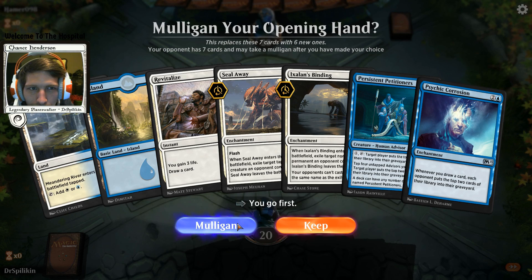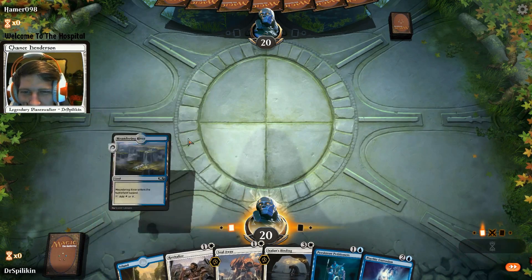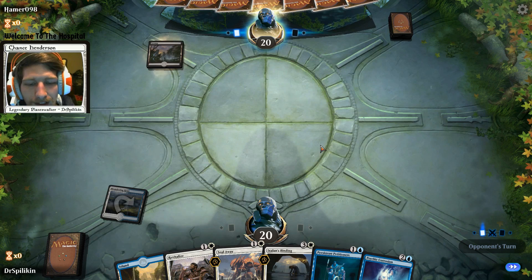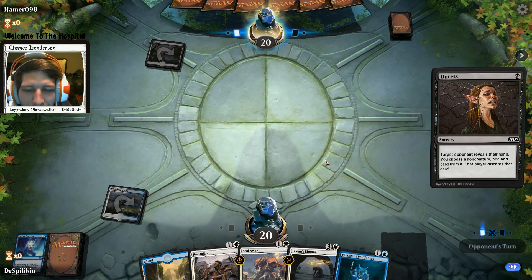Mill decks are slow and this is an extremely slow start - we don't have Petitioners, Psychic Corrosion is going to take a while. We have Revitalize and Seal Away to stall us out. I don't like this hand going first, but we're gonna keep it. We're only playing with 19 lands.